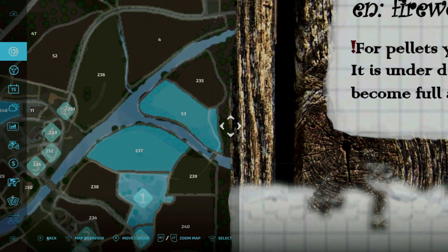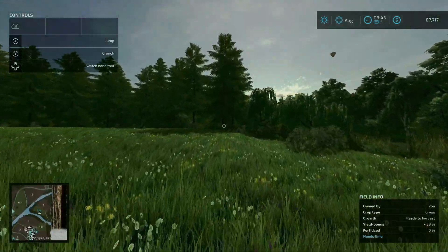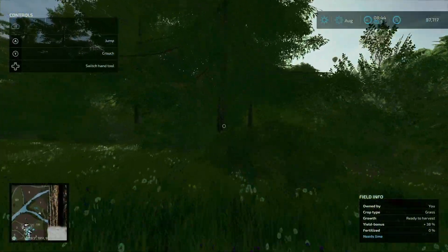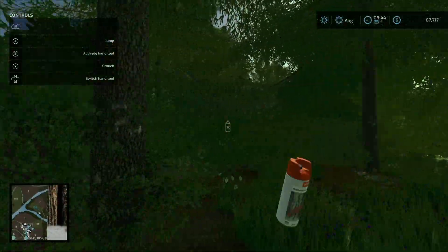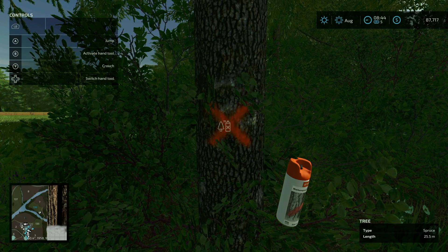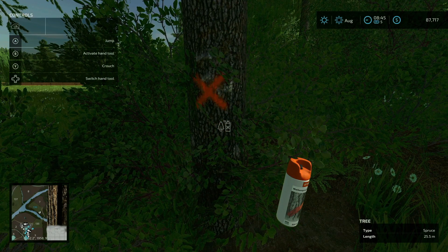Can I buy this land? I might have some right here. There we go — activate tool. There we go. It works!